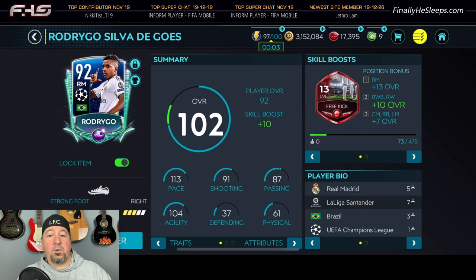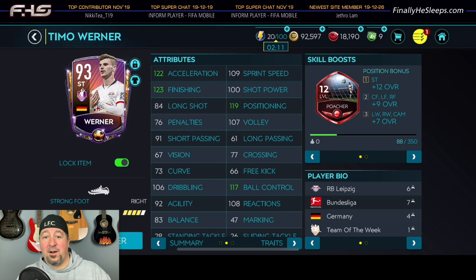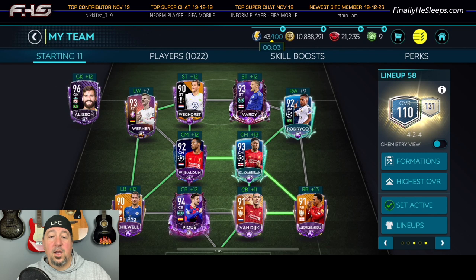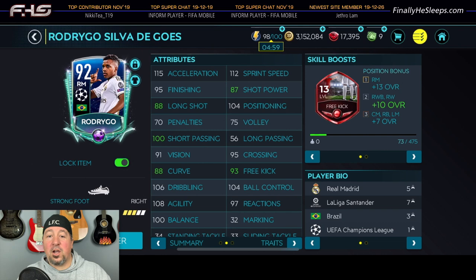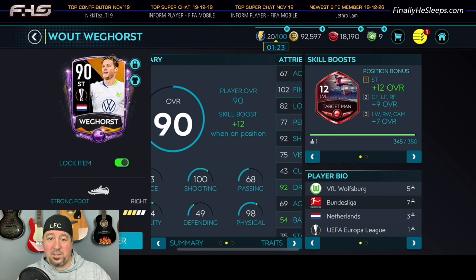The key is to have two very fast wings. For me I chose Rodrigo, the UCL right mid, because he was a triple threat - I could use him in multiple events - and Werner Player of the Month striker, neither of which are on position, which is fine for this strategy. You want a strong right foot at right wing, opposite of what I'd normally tell you, because this isn't a finishing position. I'm not putting the ball in with Rodrigo - he is just a crossing position.